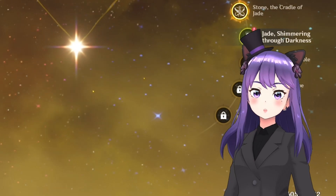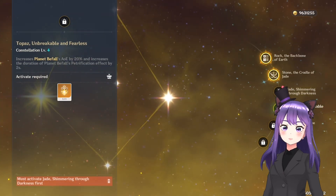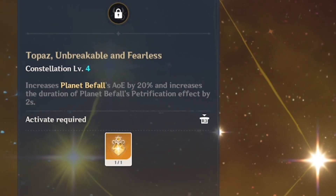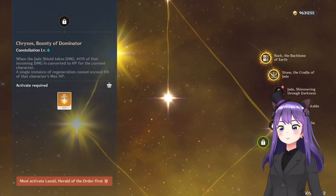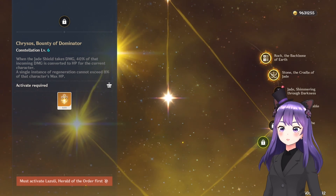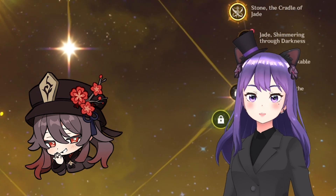I already have his C3, but I'm not going to activate it before the showcase so we see his true potential without it. C4 is one of his best constellations, increasing burst AoE damage by 20% and extending petrification by 2 seconds. As for C6, it will heal by converting 40% of the damage to HP, and that applies to the character you're currently using. You should know that it may interfere with Hu Tao since she relies on low HP — other than that, it's perfect.